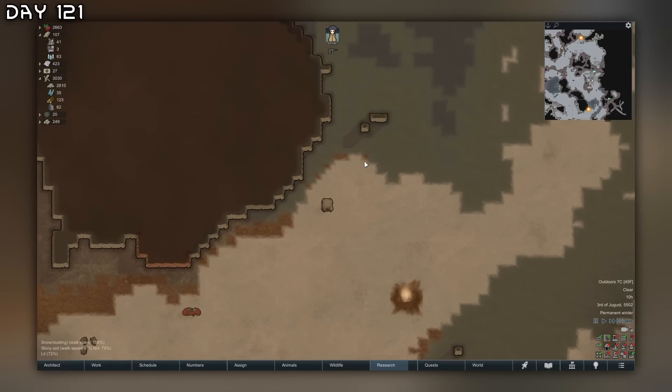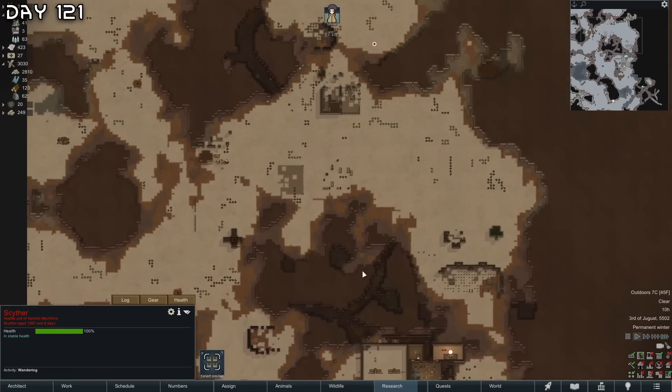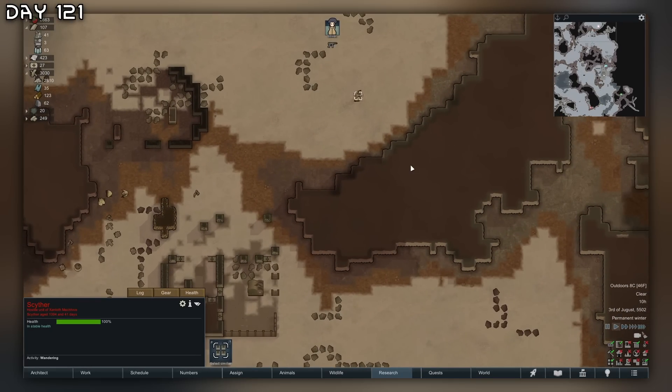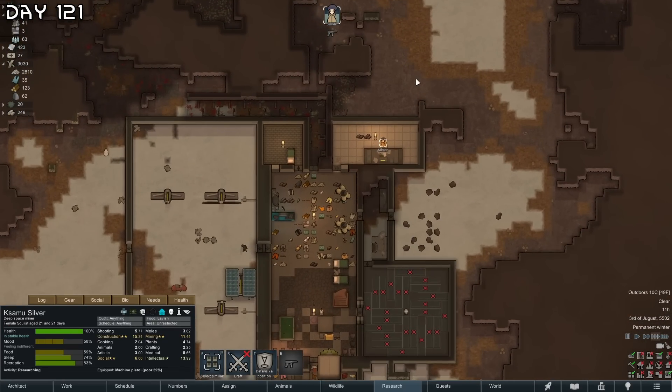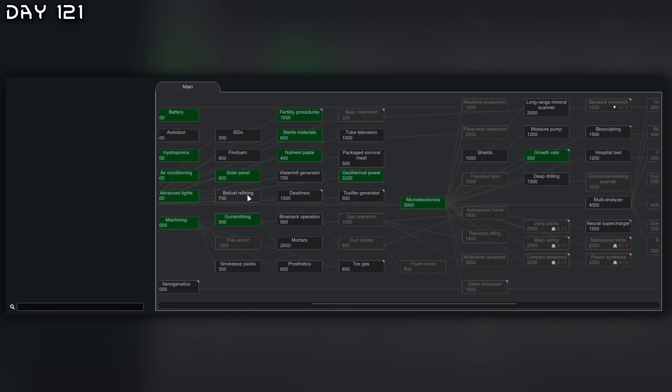Raid from the mech hive — two centipedes, one cipher, two ciphers. Randy Random being nice and gentle with me. Fertility procedures done. Going to go for biofuel refining. It is also 14 Celsius outside — nice and warm.